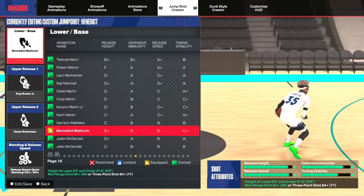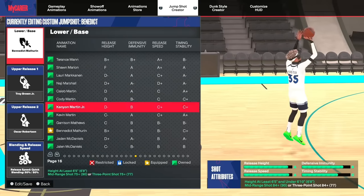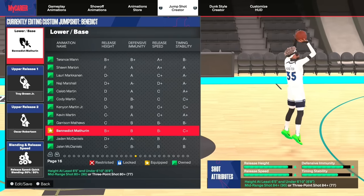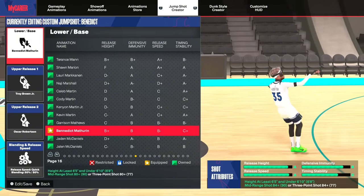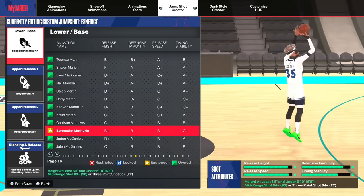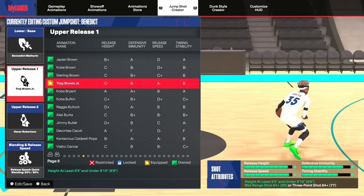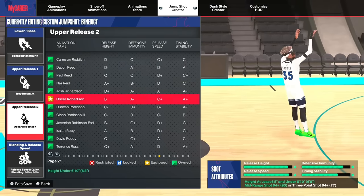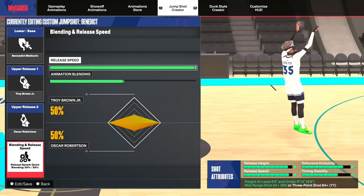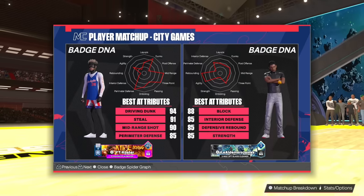Lastly, if you have around an 85 three-pointer, I suggest the Benedict Methrin jump shot. I used it all last year in 2K23 and tried it this year — it's just as good. Benedict Methrin is extremely fast and quick, and easy to time. It gives you a Release Height A, Release Speed B, and Defensive Immunity. For releases: Troy Brown Jr. and Oscar Robinson, maxed out at a 50/50 blend. I really love this jump shot.